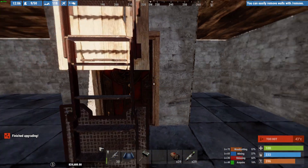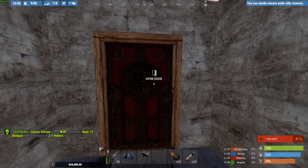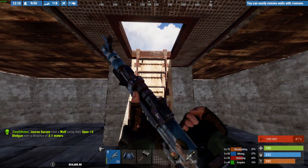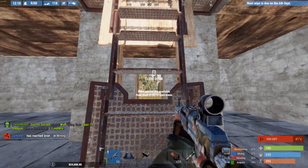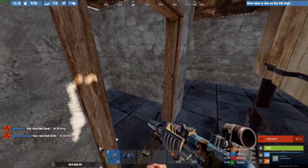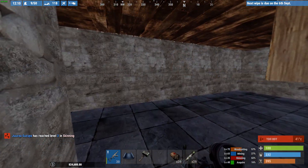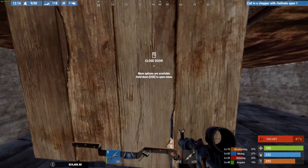Why have I built this like this? Well, let's say for argument's sake this base gets raided and that door goes, then this door goes - you still have this to kneel down behind and attack. People raiding you cannot get past this ladder hatch. If I'm the raider coming in from this way, I cannot get through. They need the door code and they won't have it.